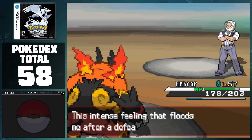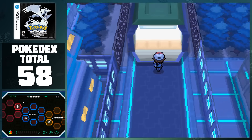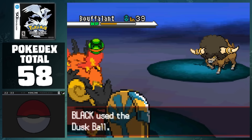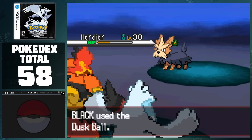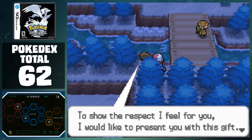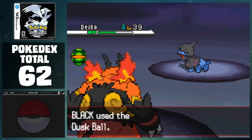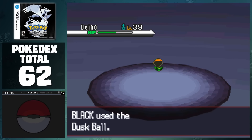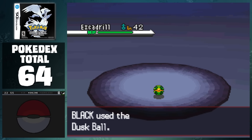After Black defeats Drayden and claims the final badge, we also receive the Master Ball and head to Route 10 to catch most of the Pokemon that White didn't. Here we can catch Bouffalant, Sawk, Vullaby, and two Herdier. It's also important to grab the Dusk Stone from the man near the Dark Grass for a later evolution. When we reach Victory Road, we take a decent amount of time to catch three Deino and Excadrill. Yeah, that's going to be a fun one.